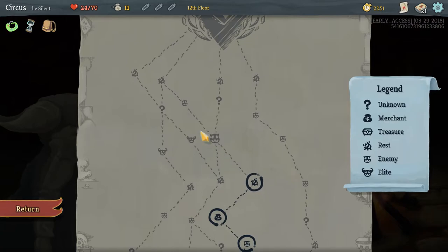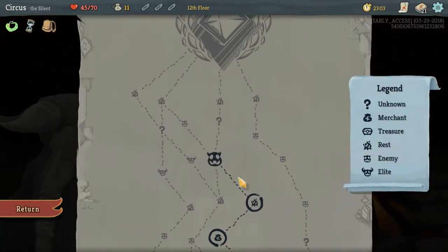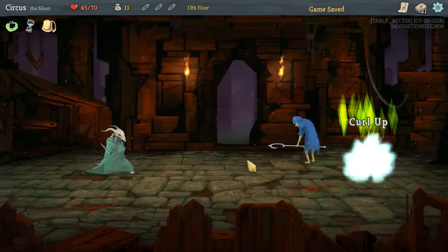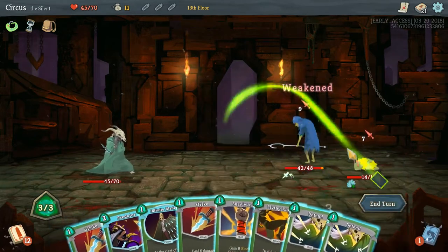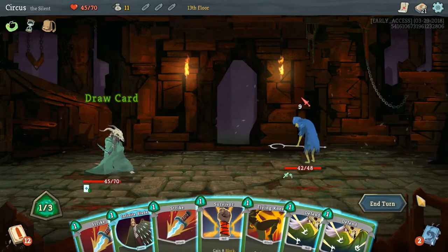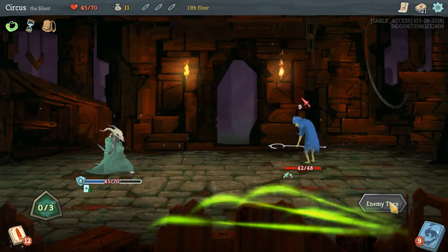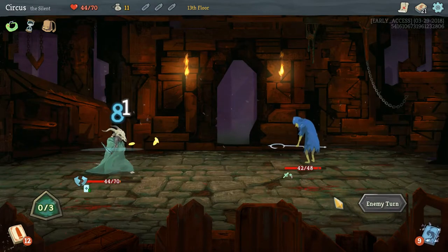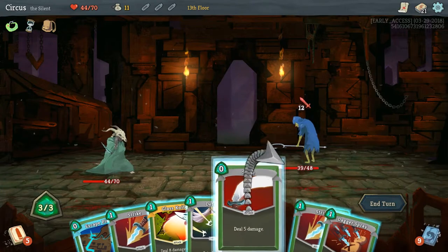Let's look at the map. We can choose between two combats and another fire-combat-question mark route. We're going to rest to be safe — you restore health when you defeat the boss too, so we can plan around that. Let's head to combat first. We're fighting a Slaver and a Louse — they're looking to deal damage. We neutralize the Slaver and outright kill the Louse.